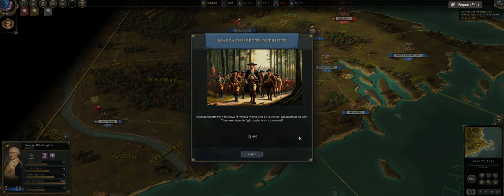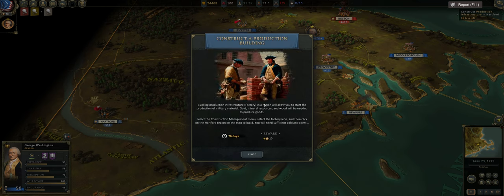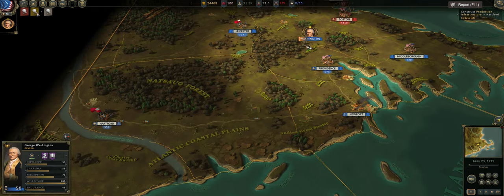Keep in mind that once you go under 15 reputation, you have a timer to get it above 15 reputation or you lose the entire campaign — and that is no bueno. April 23rd, St. George's Day for the United Kingdom. Massachusetts Patriots have formed a militia unit at Leicester, Massachusetts Bay — another 450 men. The quartermaster department has opened up and we now have a quest to construct a production building in Hartford. This one throws people off because it's not a building — you build a factory.